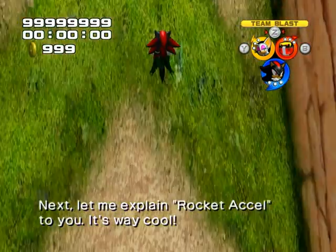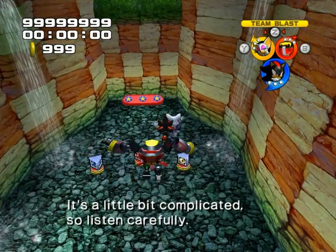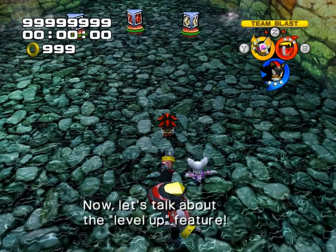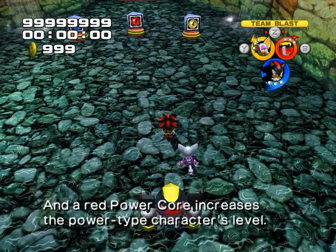Next, let me explain Rocket XL. It's an attack where you use... it's a little bit complex! First, once everyone is together, let the answer... Now! Let's talk about the level — a blue power core and a red power core.